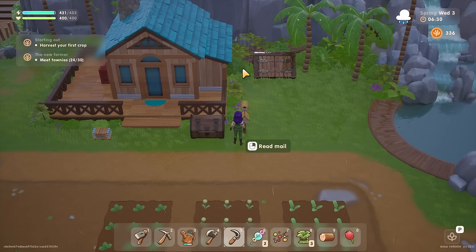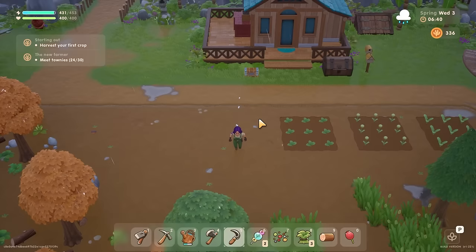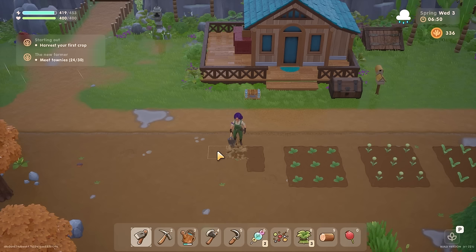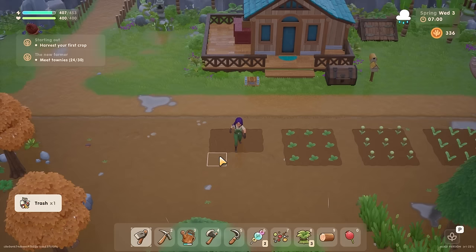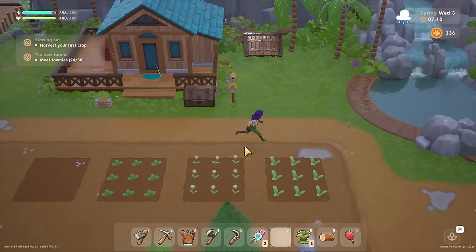I was going to spend 400 on a calendar, but I can look at that in the town center until I can afford it easily. I think I'll plant my wild seeds - I'm going to make another little three by three plot just for wild seeds, whatever grows. Since I don't have to water today, which is wonderful, I'll take advantage of that.